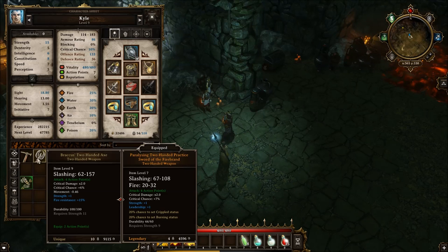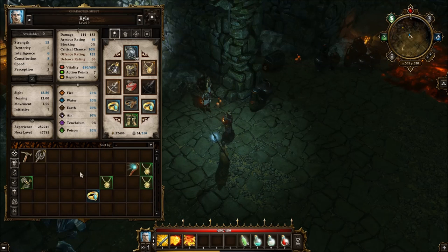We got Bracus' two-handed axe, and I'm just comparing it right now to what Kyle has equipped. I'm really debating whether or not to equip it. It does a lot more max damage, but the min damage is much lower. We do slashing 67 minimum with fire 20 minimum, so a minimum of 87 right now. This one would be a minimum of 62, but max damage would be higher at 157. We lose 1% crit chance, maintain the strength, lose leadership but gain fire resist. Now that I see it, we're going to keep what we have.